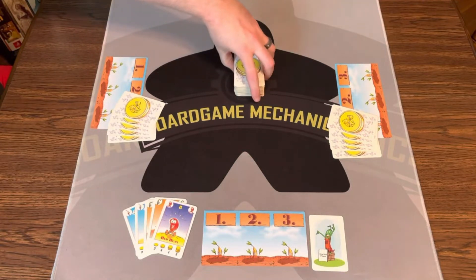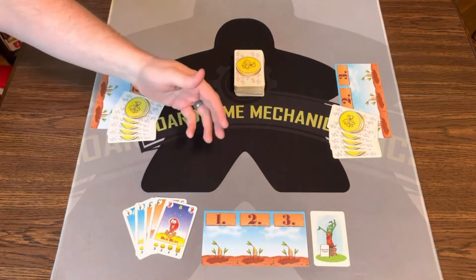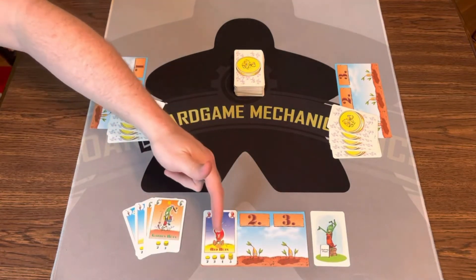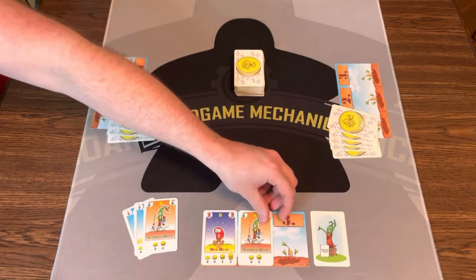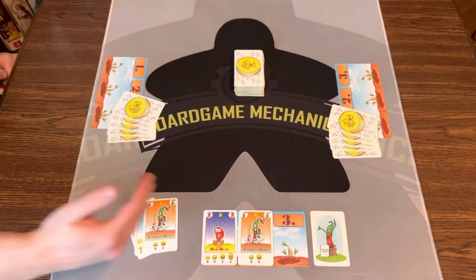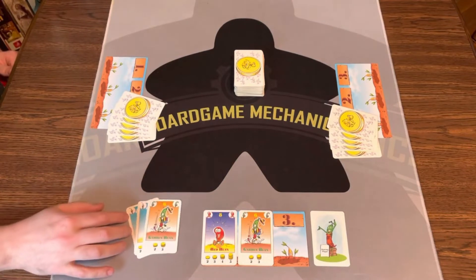On your turn, you have to plant 1 bean as long as you have cards in your hand, and you may plant 2 beans. The restrictions for planting are: each field can only hold 1 type of bean, so I have to plant this bean. Now I cannot plant anything else other than red beans in this field until they're harvested. I may plant another bean — I'll do that because I have a garden bean and another garden bean. The reason I played from right to left is that's how you have to play your cards. The card farthest to the right is the one you have to plant, and you're not allowed to rearrange the cards.